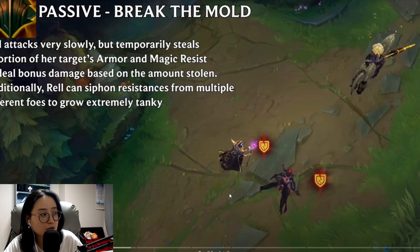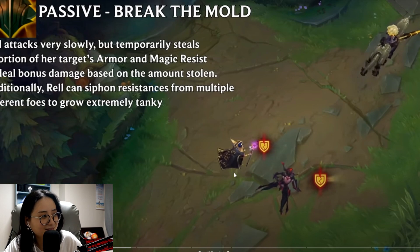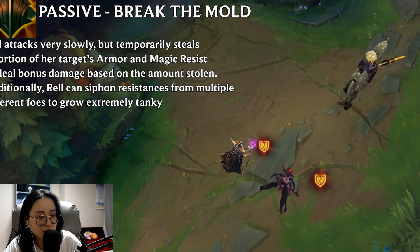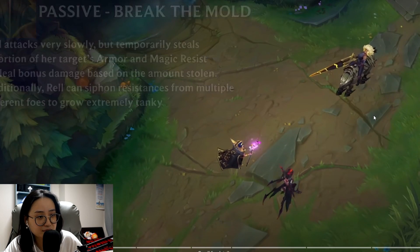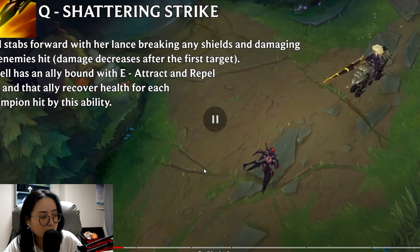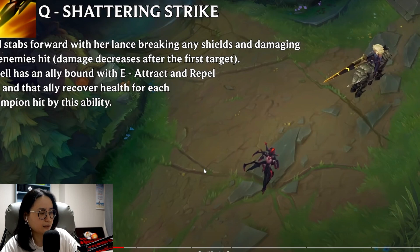Passive — Break the Mold: Rell attacks very slowly but temporarily steals a portion of her target's armor and magic resistance to deal bonus damage based on the amount stolen. Additionally, she can siphon resistances from multiple different foes to grow extremely tanky. So she anti-tanks and grows tankier. Her basic attacks are very slow. She looks pretty cool, not gonna lie. Q: Rell stabs forward with her lance, breaking any shields and damaging all enemies hit. If she has an ally bound with E, she and that ally recover health for each champion hit.